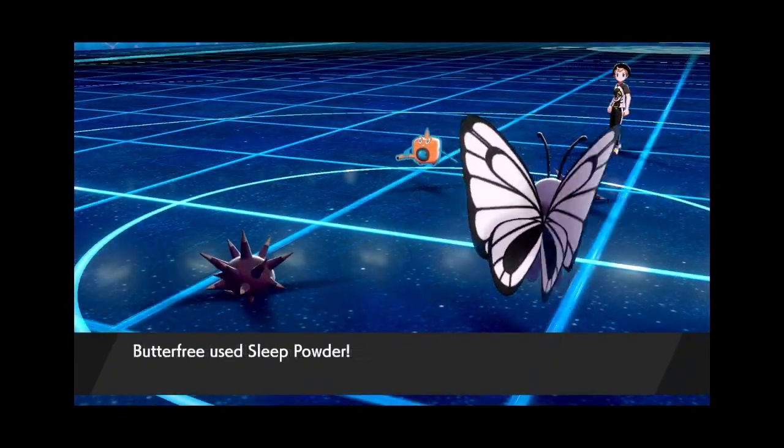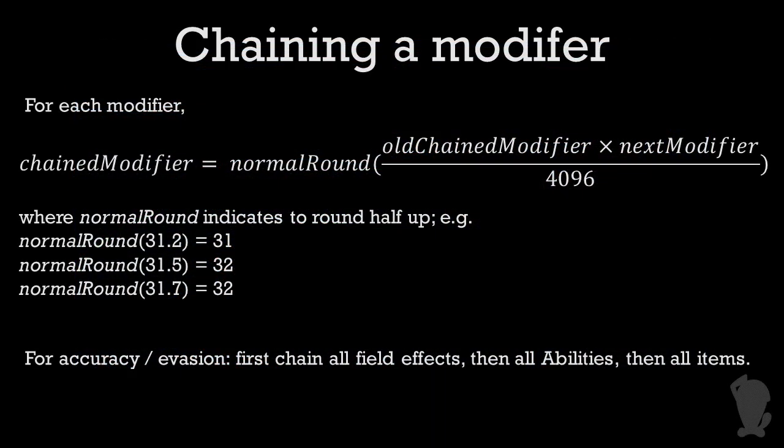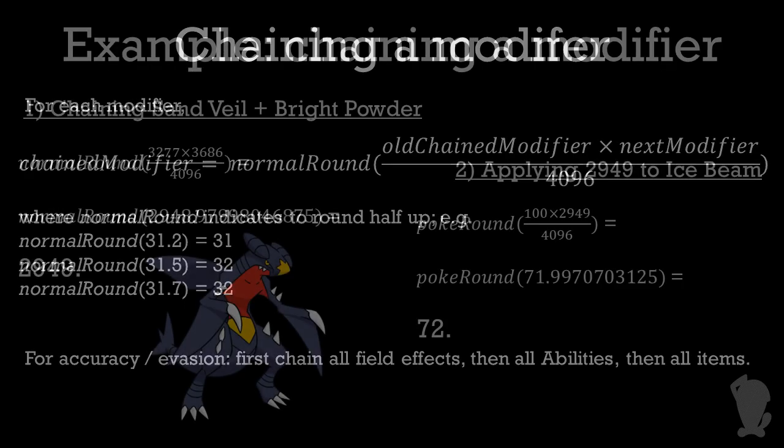So what happens when you have multiple modifiers present? Say, for example, you're attacking into a Sand Veil Bright Powder Garchomp. In that case, you have to do what's called chaining the modifiers. Once you have chained them, you can proceed and apply this chained modifier. Generally speaking, you chain modifiers in order of field effects, then abilities, then items. So in our case, the order would be Sand Veil, an ability, then Bright Powder, an item. Start with the numerator of Sand Veil's modifier, 3,277.